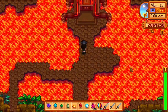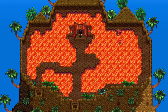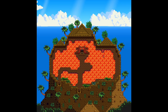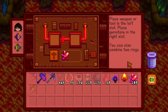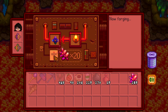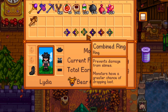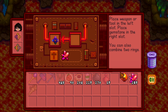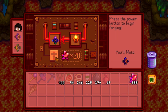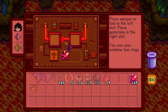The Forge lets you enchant weapons, make the best weapons in the game, and combine rings. Combining rings is super helpful — you can take two different rings, put them in the forge, spend 20 cinder shards, and get a combined ring. This means you don't have to sacrifice a ring slot just for the iridium band and can have up to three other rings.